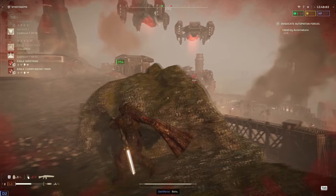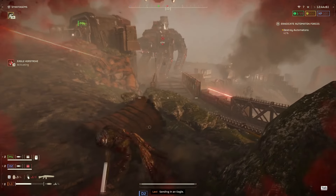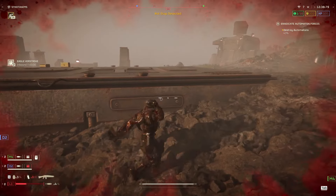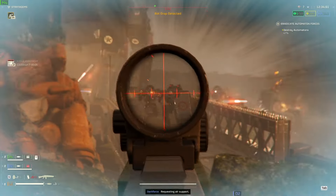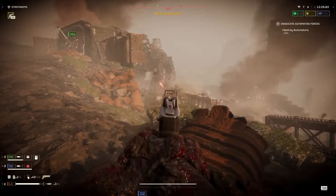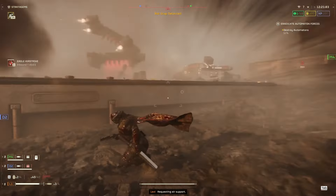If you're shooting at a Bile Spear with the Adjudicator, you want to shoot right at the head, basically right around the mouth. It seems to be significantly weaker than the abdomen area, and you can put them down really, really quick. You can't do that with a Liberator or anything with light AP — you need medium AP for it, and the Adjudicator is really, really good at putting out Bile Spears quickly. I still recommend bringing impact grenades to Bile Spears, but in a pinch it works way better than shooting at the back of it with a Liberator. It makes Bile Spears so much less of a concern.